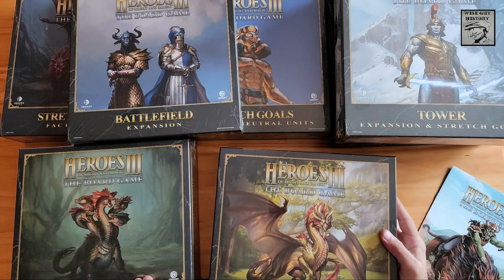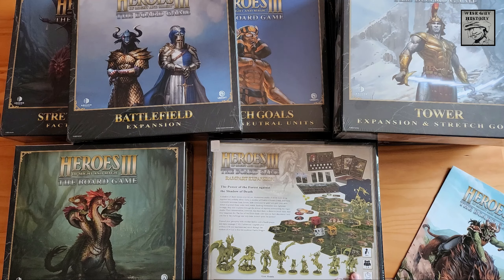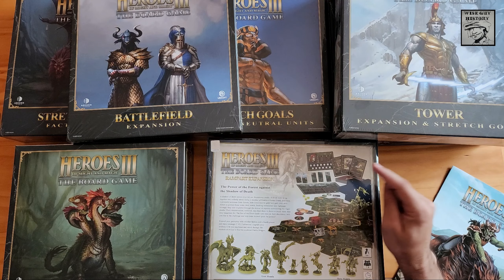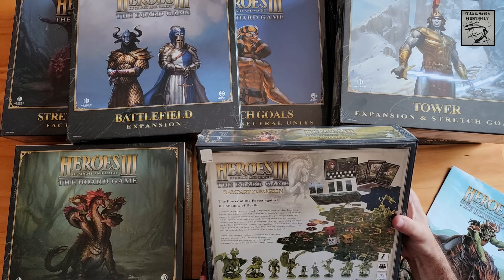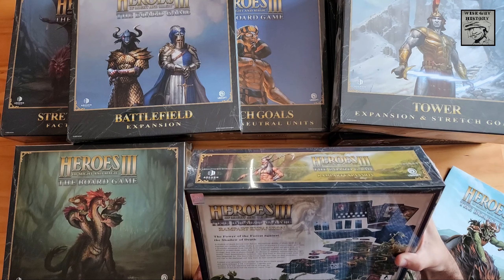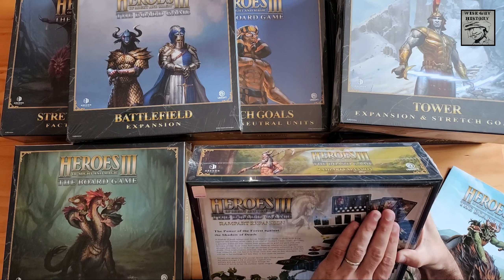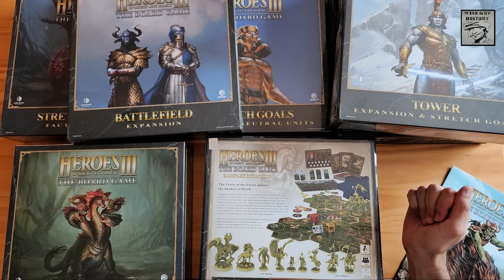And finally, the Rampart expansion — very similar. A new mission book, a player aid, seven new map tiles, one town board, two new hero models, seven new unit models, a double-sided hero card, 69 various other cards, 23 tokens, and 30 acrylic cubes. This looks like a wood folk — you've got a treant-type unit, a unicorn, a pegasus, what looks like a dwarf ranger, a green dragon — the power of the forest, basically. Unicorns, pegasi, centaurs. So again, another faction with two new heroes and new terrain tiles.